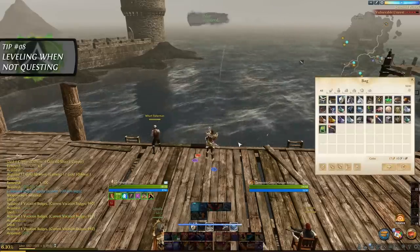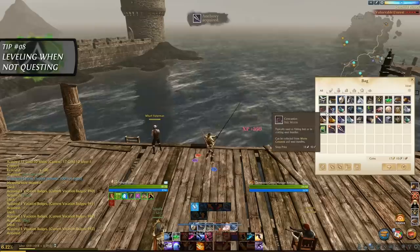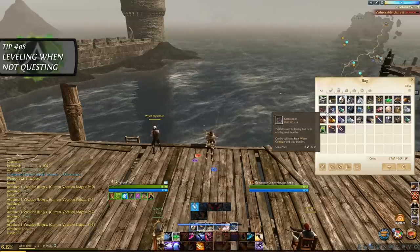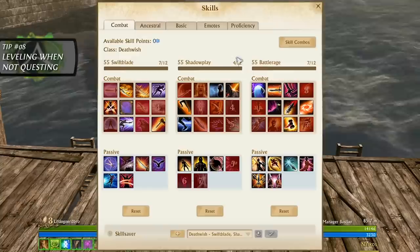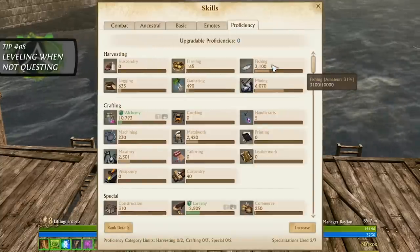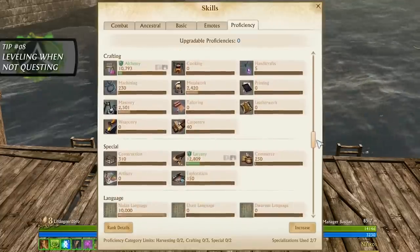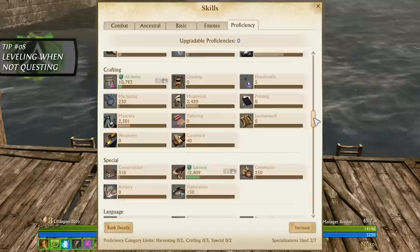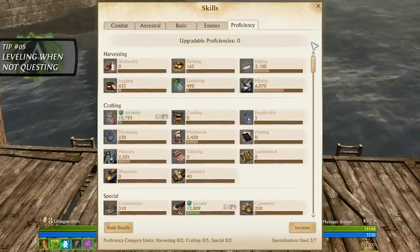The only downside to fishing is that it requires worm bait that you will have to either grow yourself or purchase from the auction house. Another upside to mining, fishing or harvesting is that by using your vocation skills, they will rank up as you do so. We plan on releasing a couple of videos on the best areas to fish, log and mine in the coming days. If that has your interest, don't forget to subscribe and ring the bell icon to be notified. What is your preferred way of burning labor for experience when not questing? Please let me know in the comments.